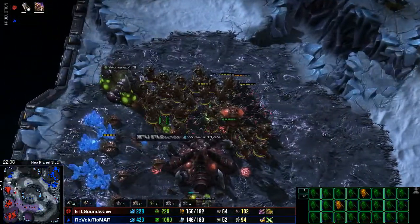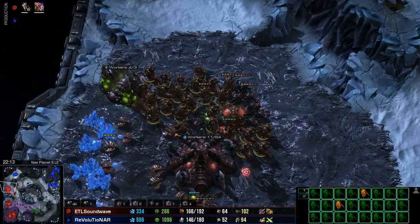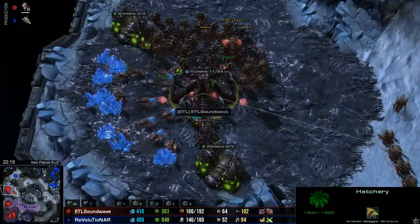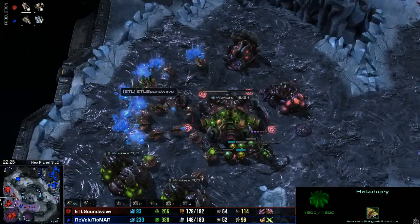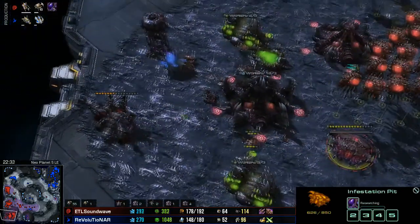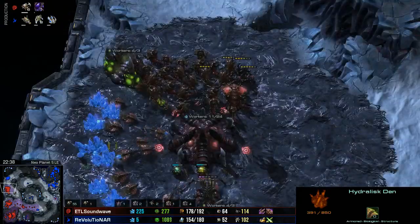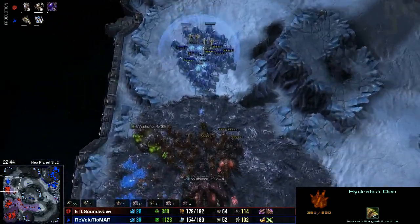Will Revolutionar be able to trade efficiently? It looks like the trade efficiently motto actually went his way there with some good force fields, catching out half of Soundwave's army. Now a very large Hydra-based composition from Soundwave — he wants to move forward and defend this fourth base, which is effectively his third since he only has these two mining bases. His natural base is also getting very low, and his main is now gone as well. There is exposed tech: the Infestation Pit, the Spire, the Hydra Den. At this point the whole game revolves around this position and the battle that is about to ensue.